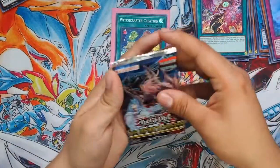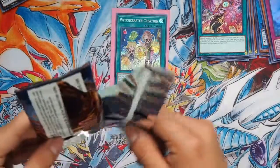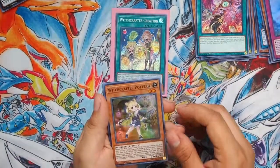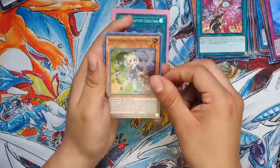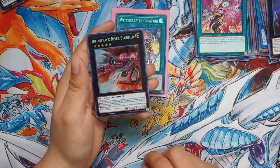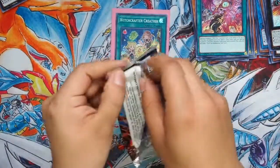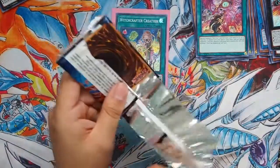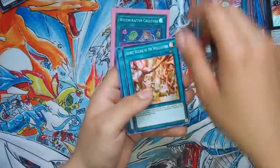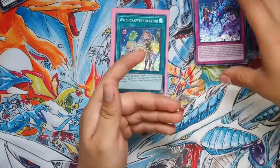I got five packs on this side, so let's just get to it and see if we can pull anything else good. I'm still looking for that Smug Lowly, so hopefully we can get her. We got a Pottery. Infinite Track Mountain and Infinite Track River Stormer. Four on both sides - let's see if we can pull a Madame - whatever Smug Lowly is called. Phantom Beast, Secret Village of the Spellcasters, Magician's Left Hand, Marshalling Field, and Evil Eye Mesmerism.